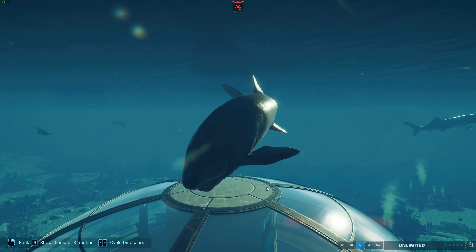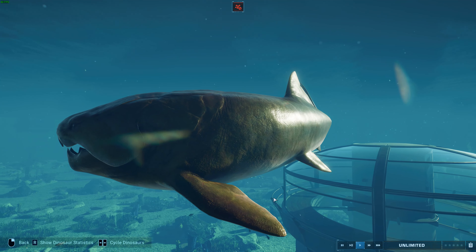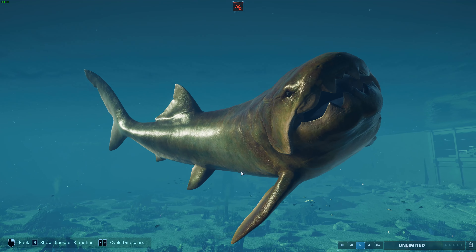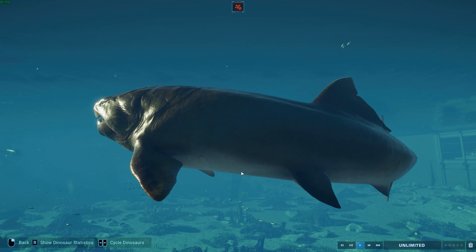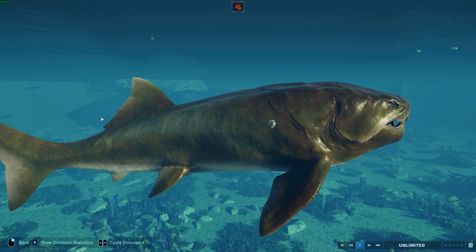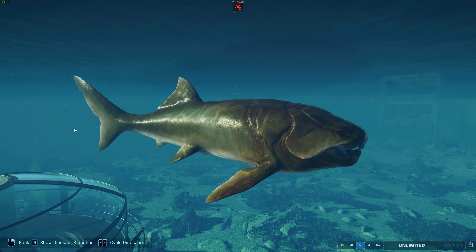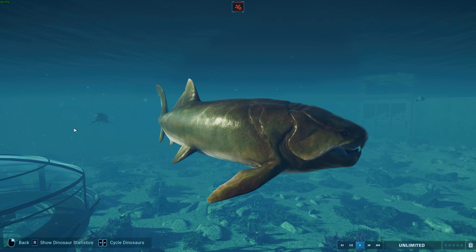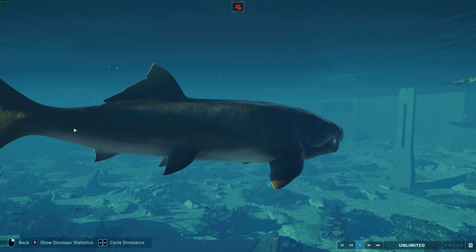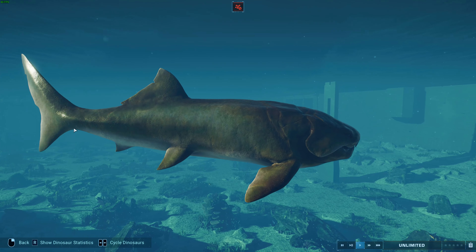Because not much of this fish fossilizes - usually only the head - most reconstructions base the body off much smaller placoderms, the close relatives atractosteids. They are one of the largest known placoderms. Older estimates put them at 9-10 meters long, but more recent evidence suggests these guys were most likely 3-5 meters long. The skulls can get about 60-70 centimeters or about 24-28 inches. Fossil remains have been found in upper Frasnian late Devonian strata of the US and also Europe.